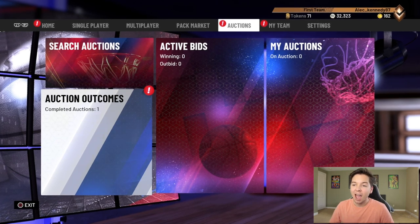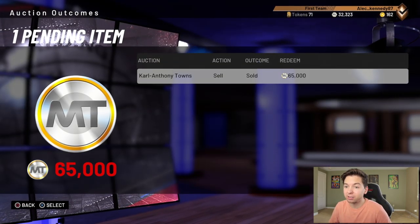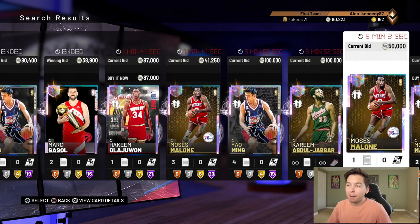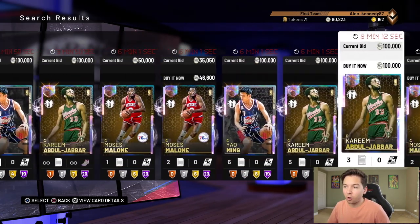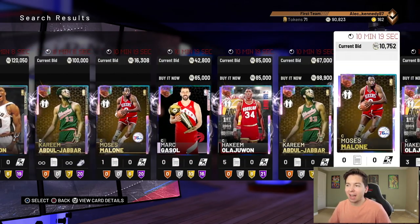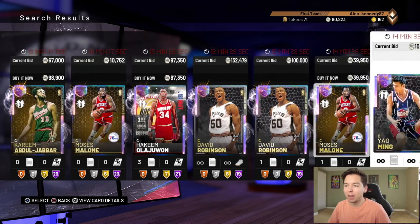I went ahead and sold Carl Anthony Towns. Even though he's really good for us, we got 65,000 MT for him, which brings us up to 90k total. I think I know who I want, but I just want to double-check, so I'm gonna scout out all the centers.